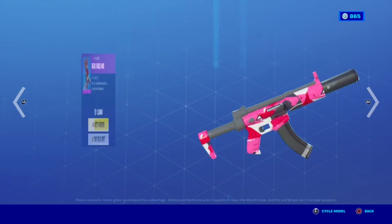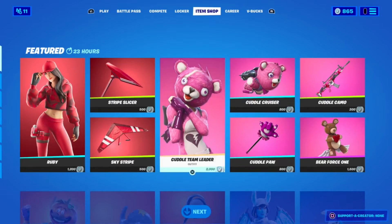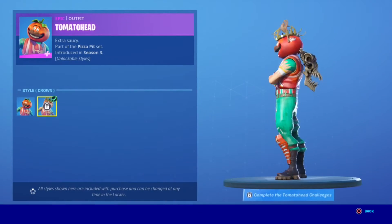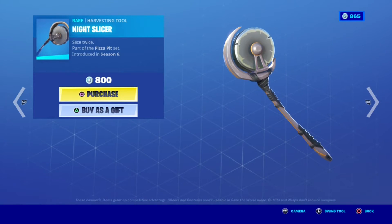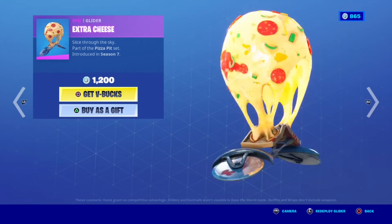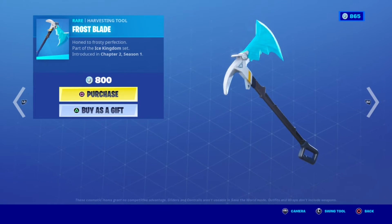There's lots of stuff in the set. We have Tomato Head with the cell style, where you can unlock the channels. Then the Axolotl, the Night Slice, extra keys, and Shiver with Ice Wings and Frost Blade.